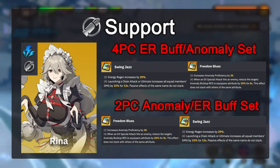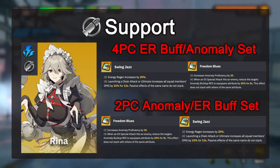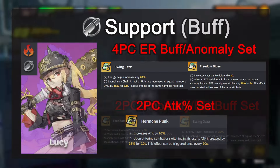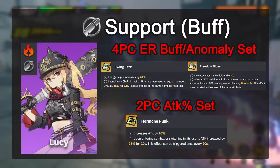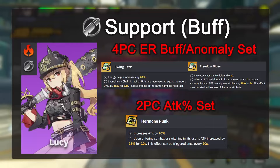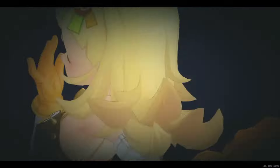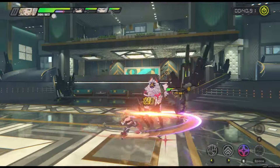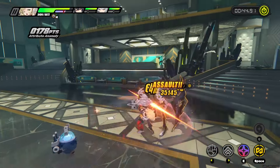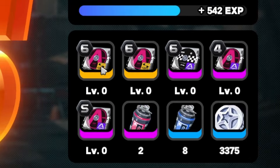The 2-piece set for supports can be selected from either Swing Jazz for the energy regen, or Freedom Blues for anomaly teams where you want to build more anomaly proficiency for non-attacker buffers. For attacker buffers such as Lucy or Sokaku that rely on attack percentage to increase the buffs they give to teammates, you would definitely want to go for Hormone Punk for the attack percent. Now, before I go further into the optimization of leveling drive discs and the main stat and substat selection, it's important to touch on the various avenues you can farm drive discs and the best strategy to balance these farming methods.